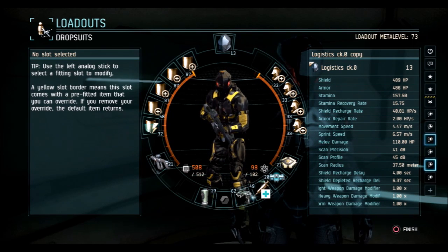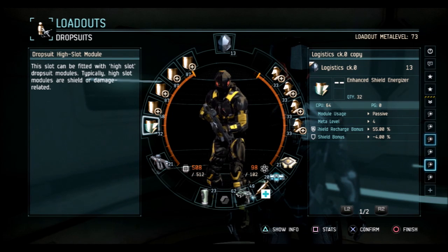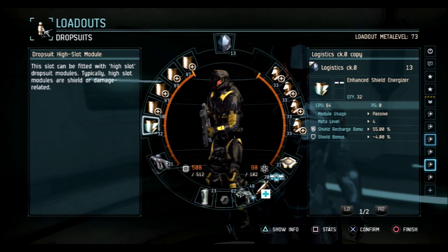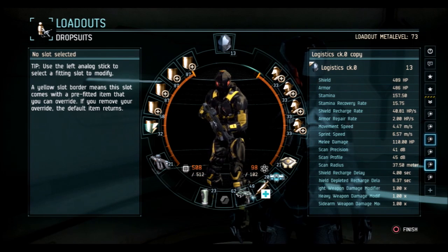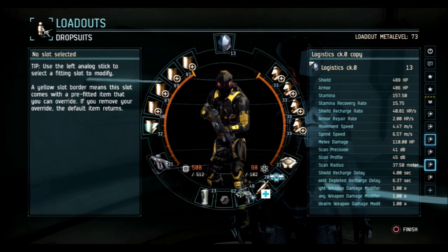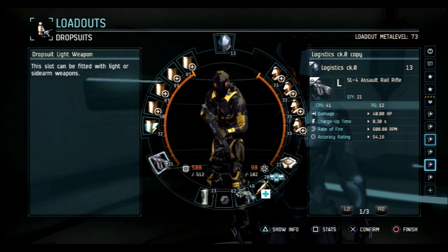Final fit - a more general Caldari logi setup. Three complex shield extenders and one enhanced shield extender gets me 489 shields, plus an enhanced shield energizer. Energizers are fine on non-sentinel suits since the shield bonus is percentage-based - the higher base shield, the more you lose. I was running a complex shield recharger but was four CPU shy of the limit, so I went with enhanced. That gets me almost 41 shield recharge per second with 4 and 6.37 second delays. The assault rail rifle is one of the most versatile weapons - long range, good close-quarters capability, good damage profile.